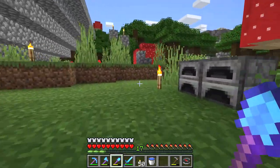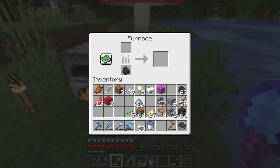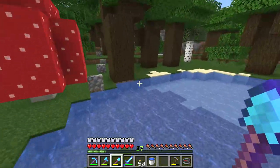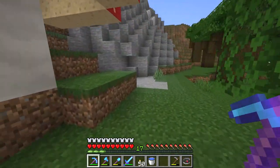What you should do is take the clay balls to the furnace and burn them. Burn the clay balls in the furnace and what that will do is turn them into bricks — but not the brick block, but the brick item.